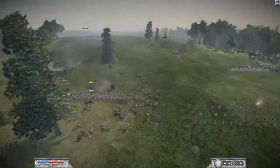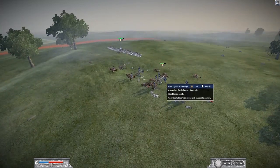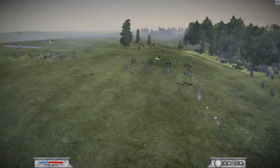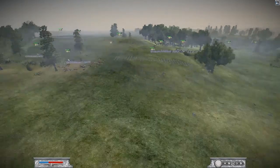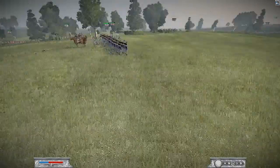VC's original first cannon that Apollo hit has come back — surprisingly they hadn't lost that many men, only one cannon. Now he has two cannons again, both firing down on Apollo's position.